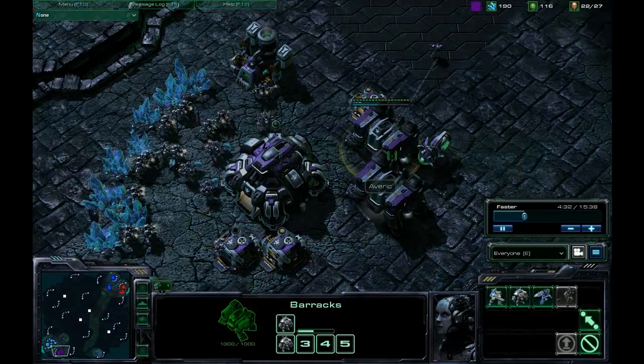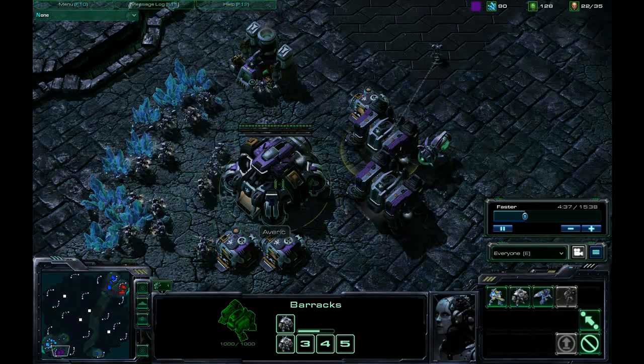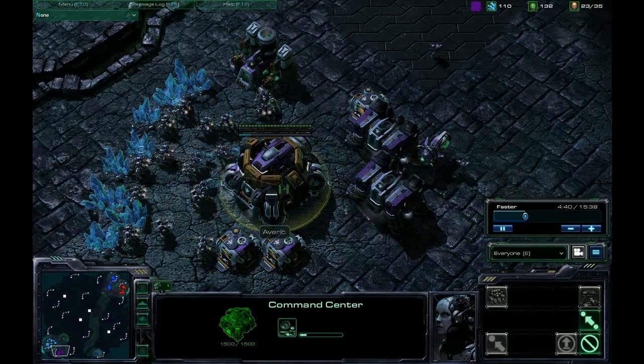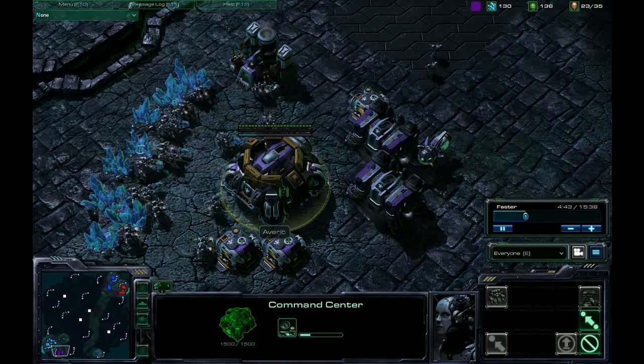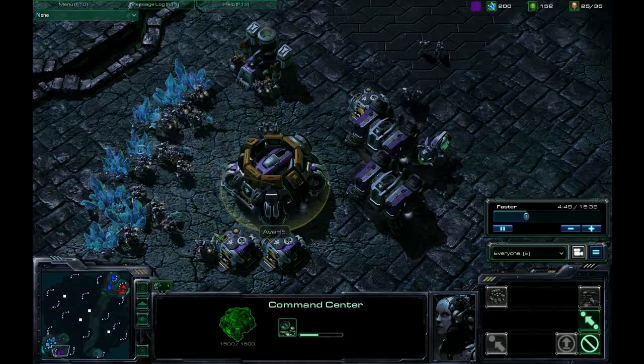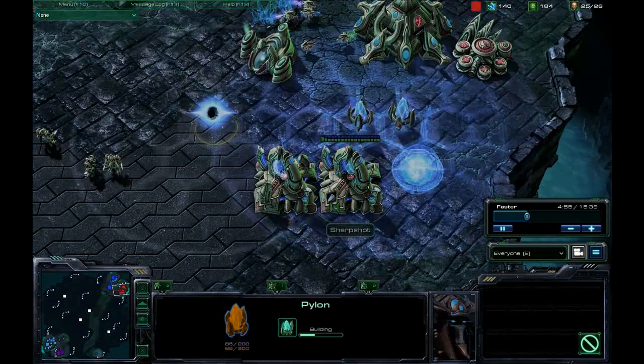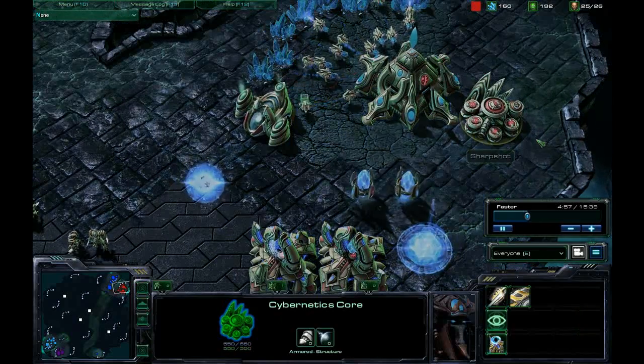Going back to the build order — I've started cranking out the infantry. We've got a couple Marauders on the way, a couple Marines, and we're now at about 20 SCVs. That's why I'm getting the orbital command here, so that I can start calling in the MULEs, and then also I'll have the scan for down the road. As you can see, we've got a lot of gateways coming in and the Protoss player is also starting to tech.